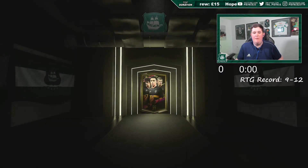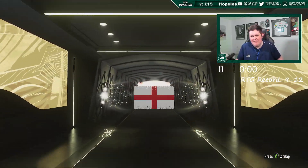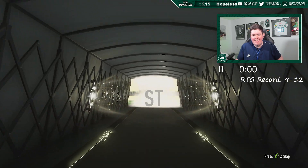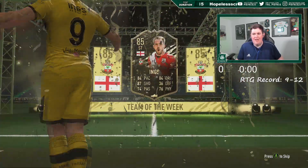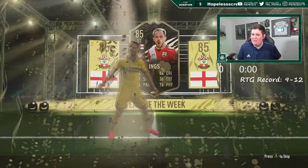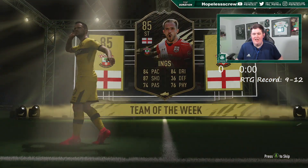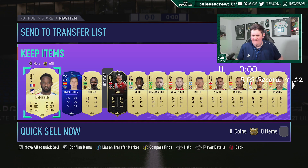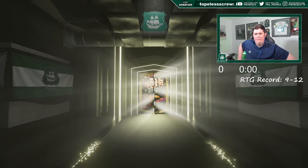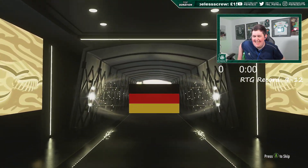Good luck everybody — surely we can bink a walkout. Team of the Week, Brazil maybe. Lingardinho — it's Danny Ings! Could be a dangler. The last time I got Ings there were some decent danglers. Not in this pack though. Walkout — French, Portuguese. Oh — goalkeeper, it could be ter Stegen or Neuer. 89 rated, pretty decent.